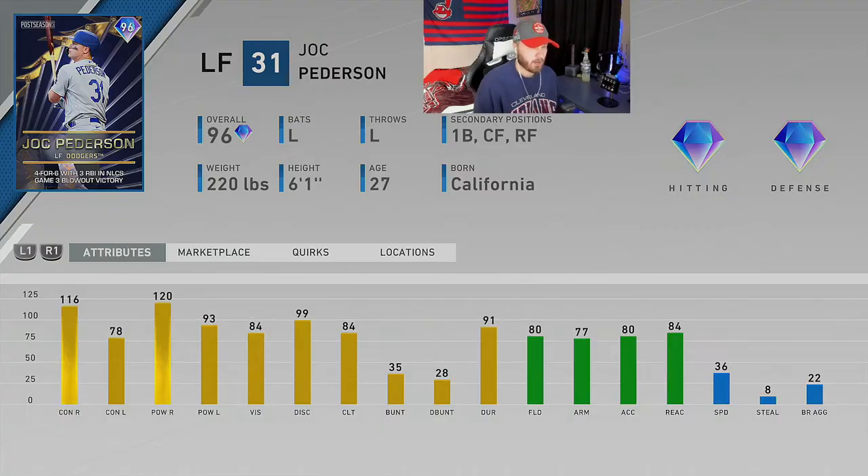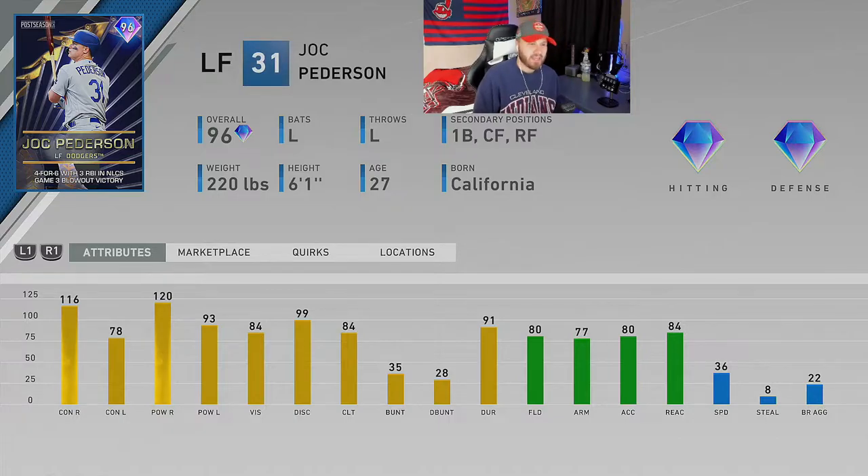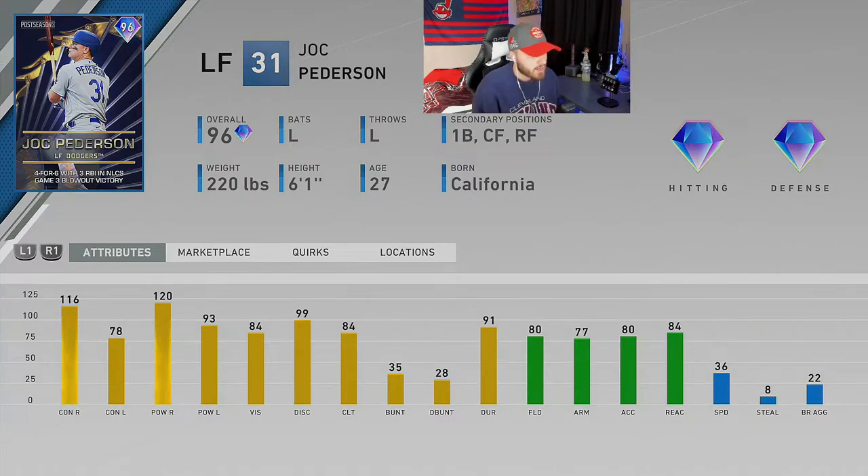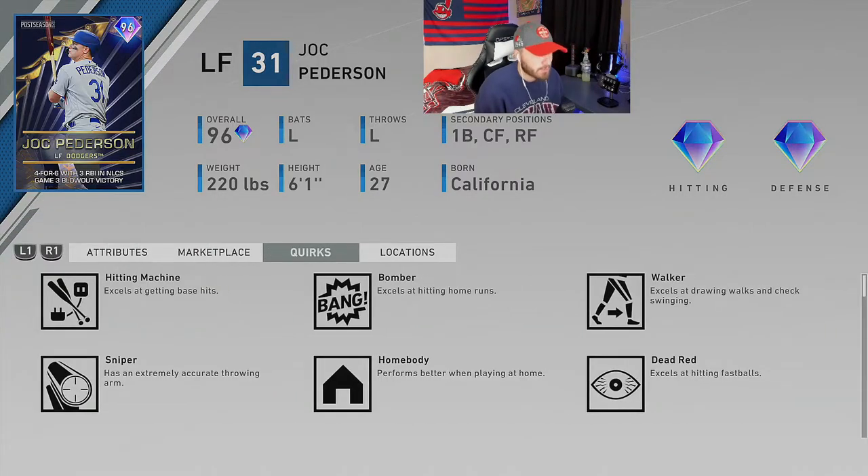Next up is Jock Peterson, plays first, center, right, and left field, and absolutely annihilates right-handed pitching. He's got diamond defense which is awesome. This card might find my starting lineup — I want to get at least 30 at-bats with him. In previous card versions, Jock Peterson has always played above his numbers because of his swing, and I wouldn't doubt this card feels like a 98 or 99 overall. The only thing that sways me away is his speed — 36 speed is pretty brutal.